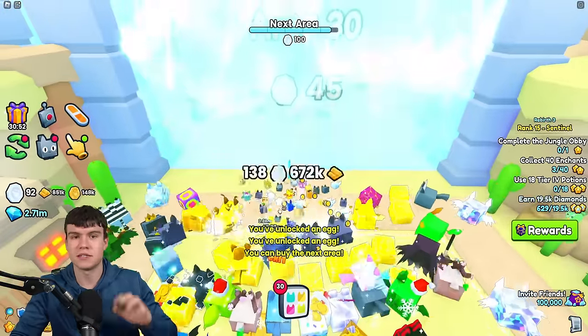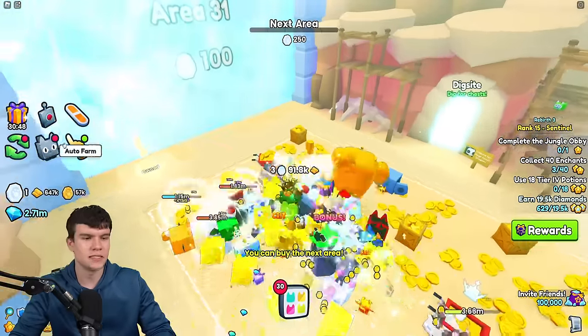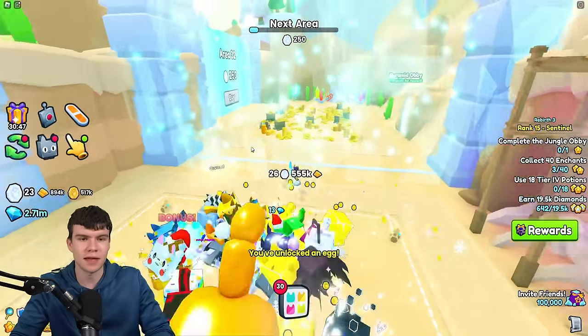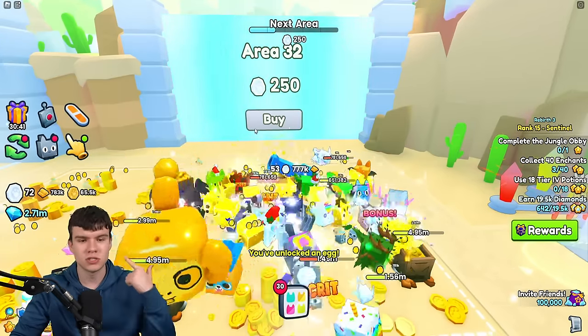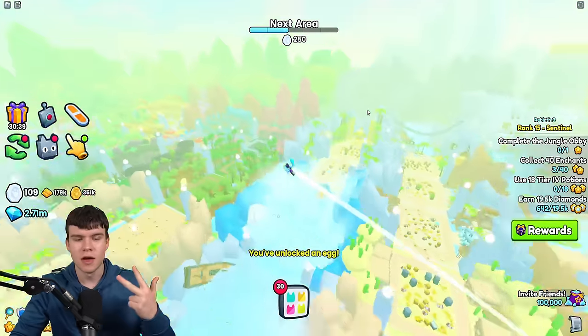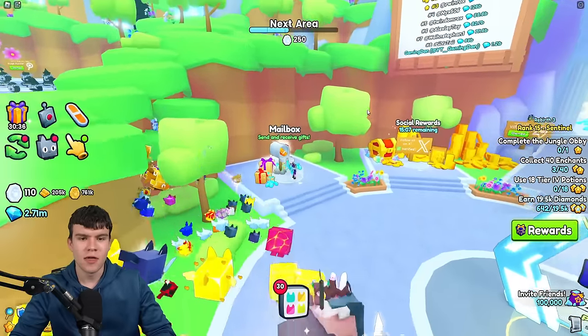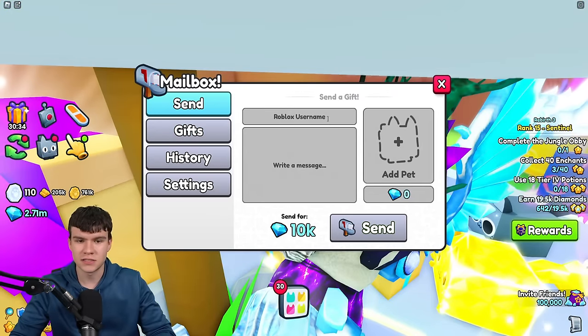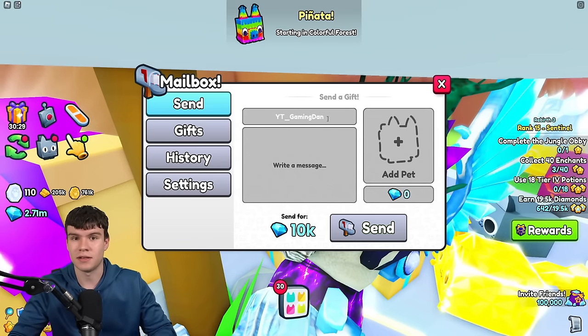Now before I go on into anything, I'll actually show you how to use these secret keys. First of all, I'm going to be doing a bit of a giveaway today. I'm going to be giving away a huge pet in today's video. All you guys need to do to enter is like the video, subscribe to the channel, and comment down below your Roblox username — three simple steps that you need to take to enter. It is completely free to do so. Then I'll go in and send it away in the mailbox. My username is YT underscore gaming down, as you can see on screen.